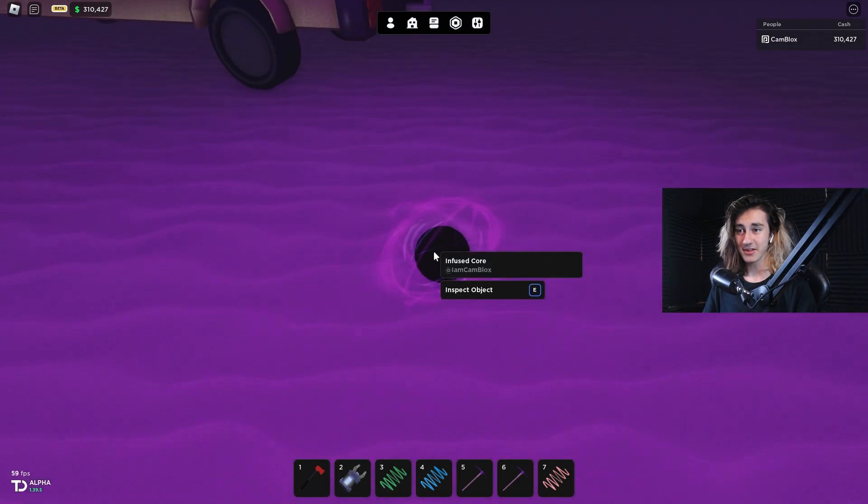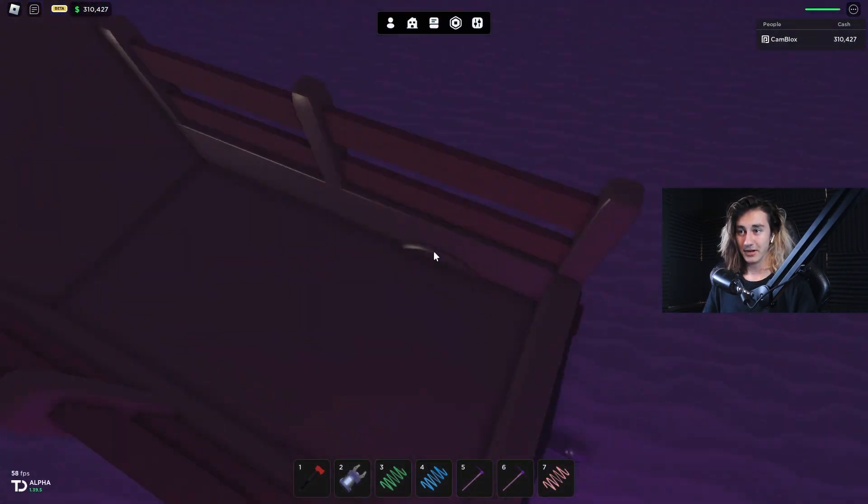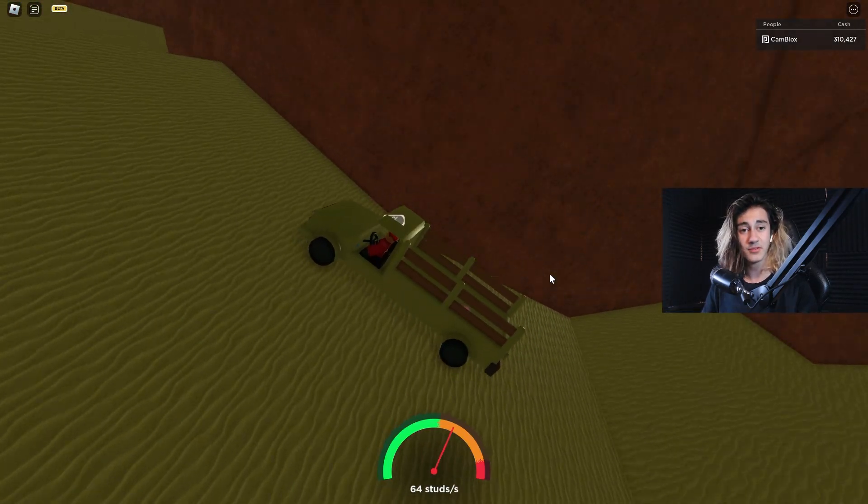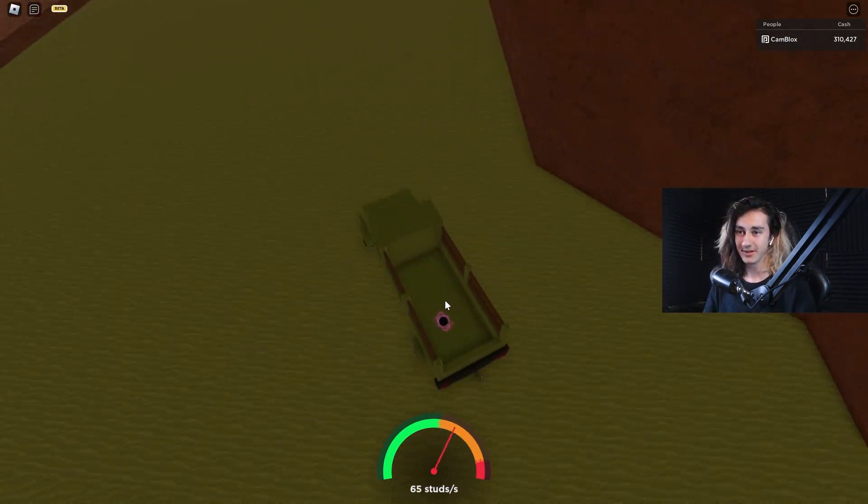And that right there — it's transforming into the infused core. We're going to get out of here as soon as we can and just reverse out. And that is how you can get the infused core, as just seen there.